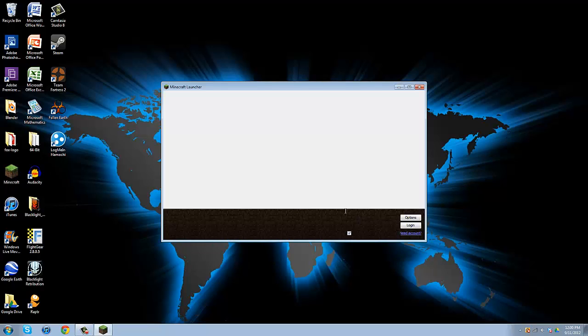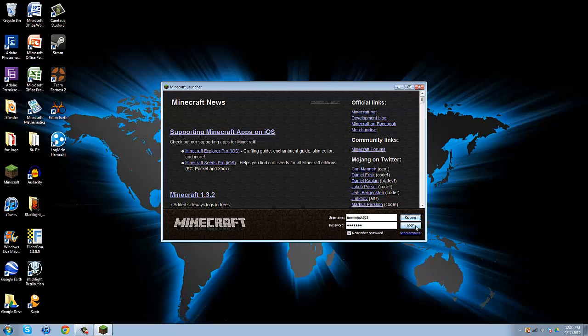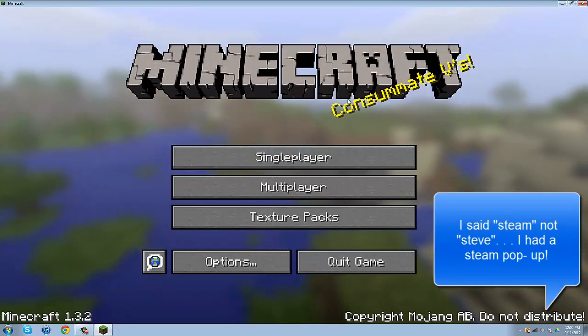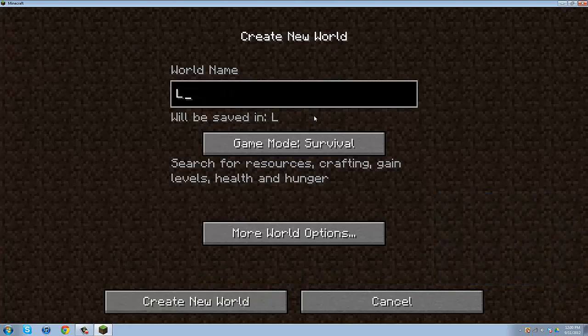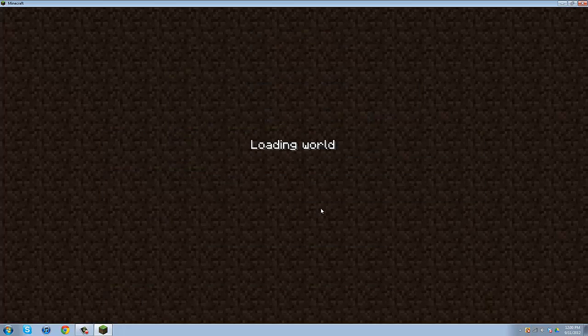Let's open it again and force update, meaning I will have no mods, to reassure you this will be all legit. Okay, so let's go singleplayer and create a new world. We'll call this 'Let's Play Survival,' generate structures on, no cheats, no bonus chests, biomes default. Let's create this new world.